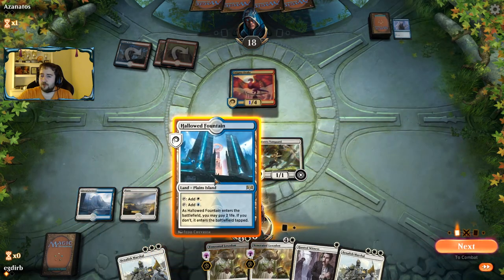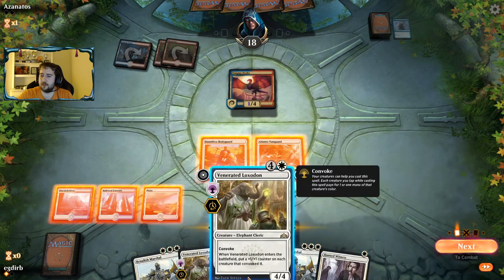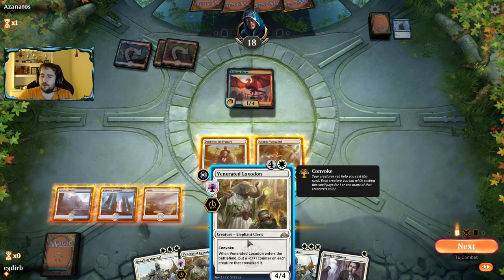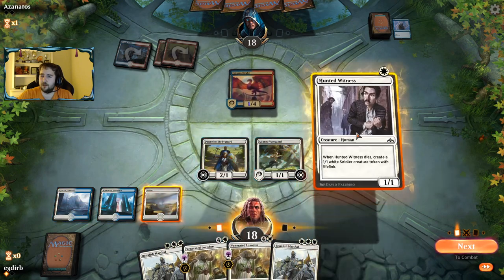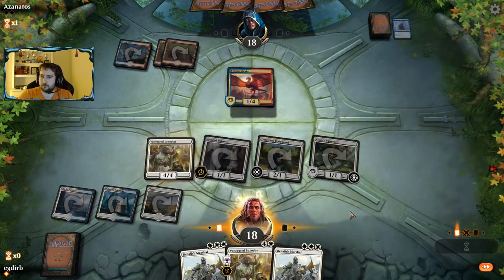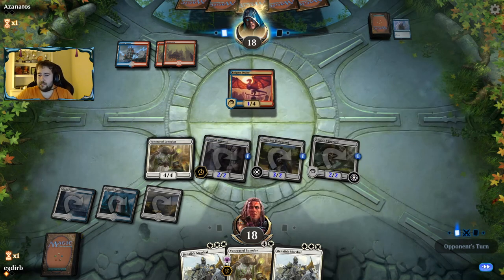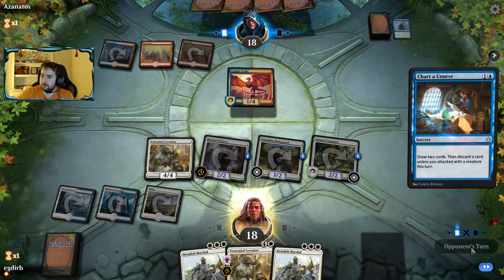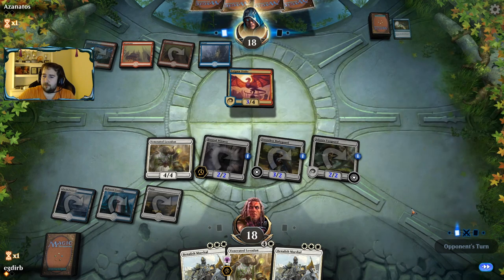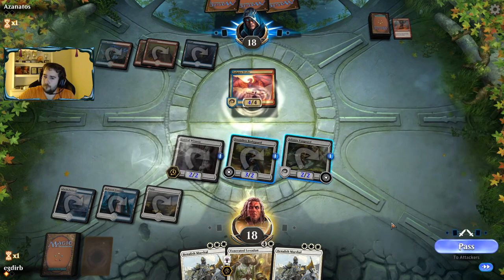I think we just play the Marshal. It's either Marshal or we play Hunted Witness and then Loxodon. Marshal allows us to get in immediate damage, though there are definitely advantages to playing the Loxodon first here. On second thought, we do want to do this — we're not getting in damage this turn, but having the Loxodon in play is going to sequence much better into these Benalish Marshals.